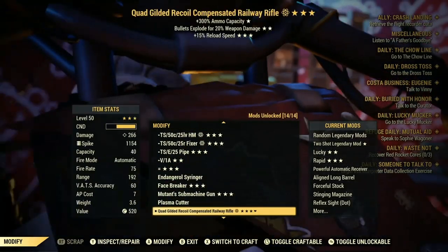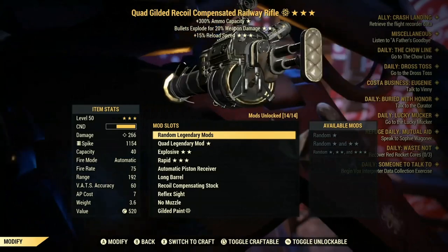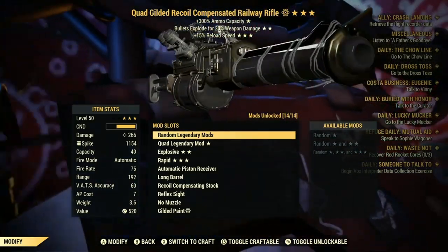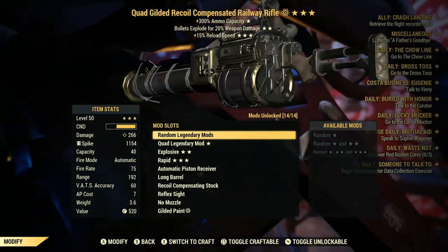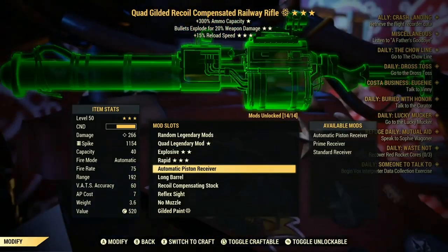Now let's go to my railway — what I like to use. This railway is one of the best railways in the game: the quad explosive 15 reload. I would recommend this, but it's really hard to get.